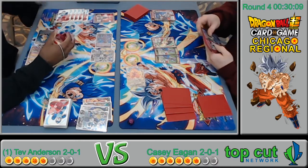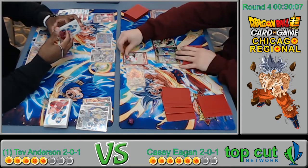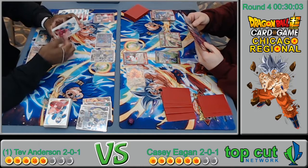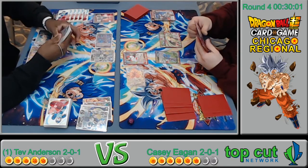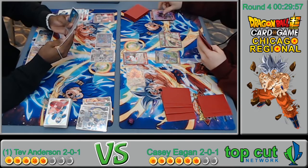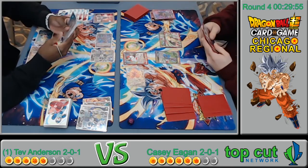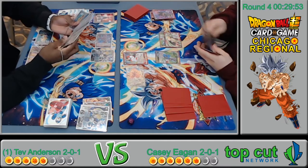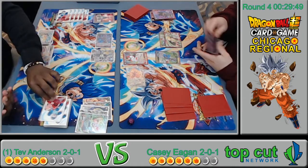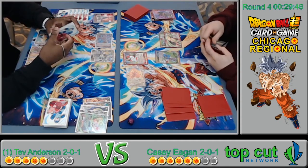Paid one for the Beerus — that critical Beerus is providing so much value. The good thing about Beerus is that he doesn't need to attack to use his leader ability to draw. He's going to use the leader ability, discard Mutaito and draw two. Mutaito is a good card in this matchup because it hits the secret — but Tev doesn't know he's playing the secret just yet.